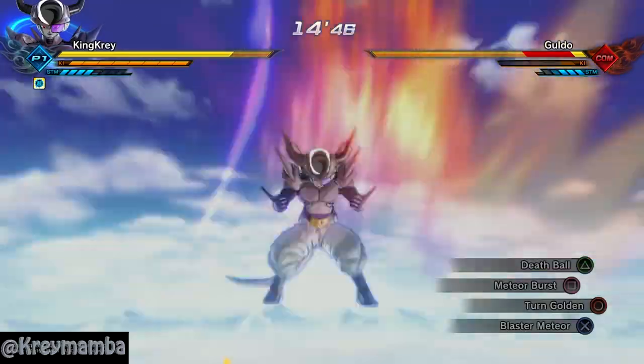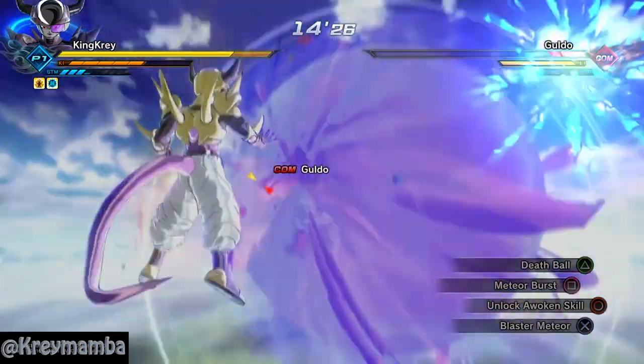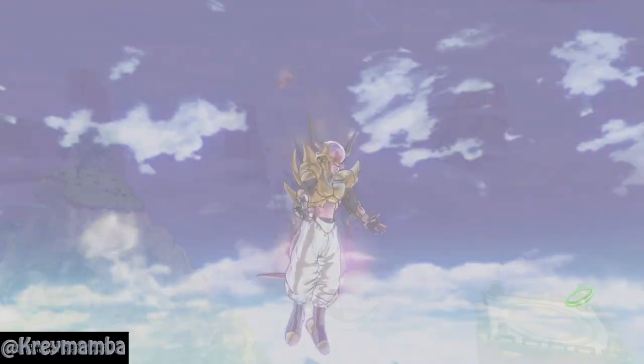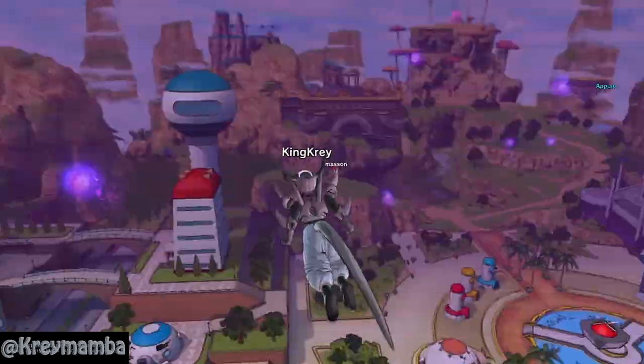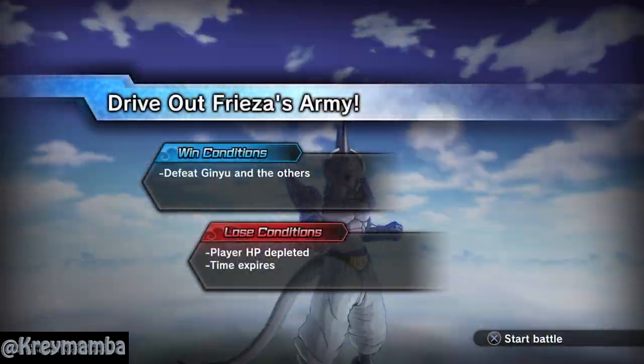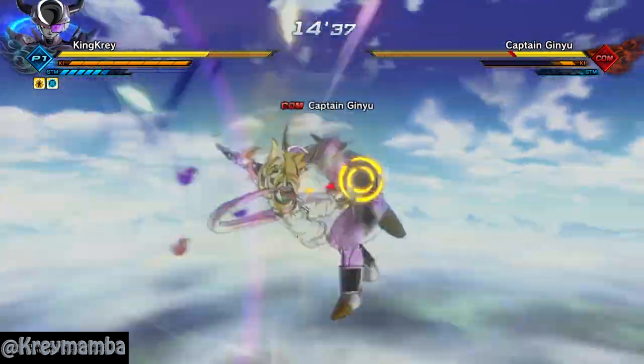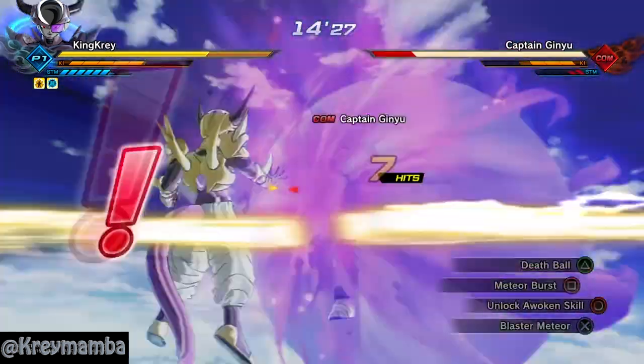When you and the other Time Patrollers around the world have gathered enough resistance points, the mighty Cooler will appear in Kantan City to aid his brother Frieza in the takeover. I fought Cooler a few times and he gave me the gold and crystal battle suit armor that you also had in Xenoverse 1, including the Frieza race armor such as the bio suit.